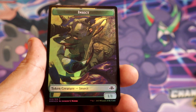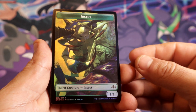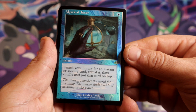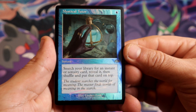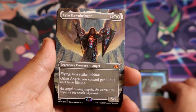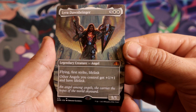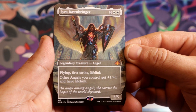We have an insert token to start with — pretty cool, pretty nice. We have a Mystical Tutor, rare. Then we have a Mystic — looks like a full art style card — pretty, pretty nice.